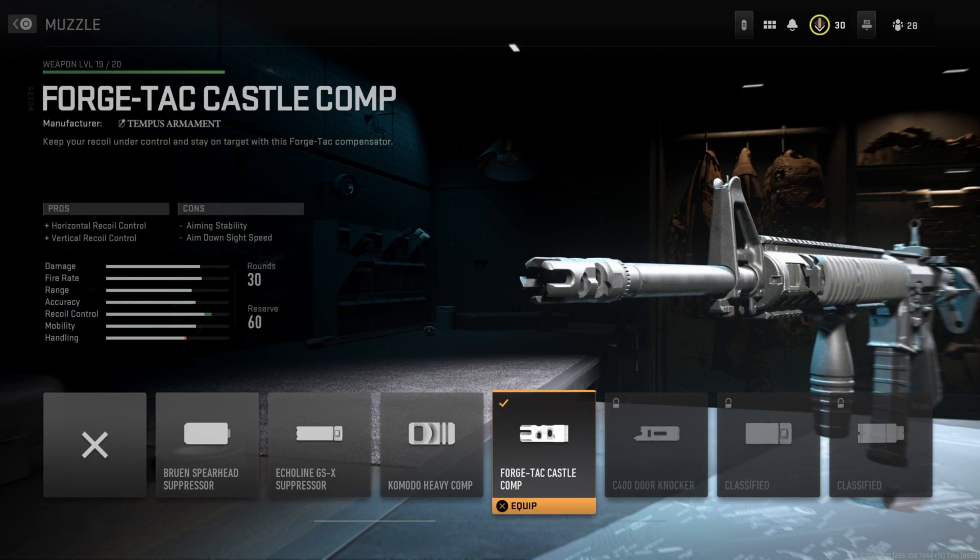Now moving on to the muzzle, I'm running the Forge Tag Castle Comp — Comp is short for Compensator. This helps both the vertical and horizontal recoil control, so you just shoot straighter. That does come with the cons of aiming stability and the aim down sight speed. Honestly, the recoil control just helps a lot with those long-range gunfights.